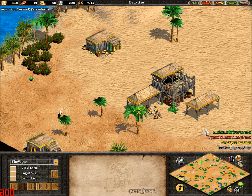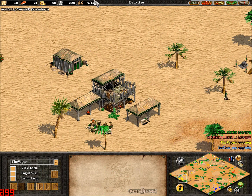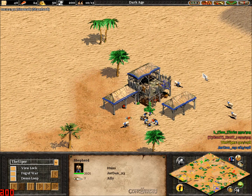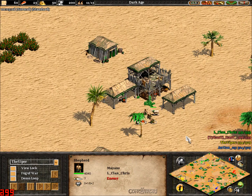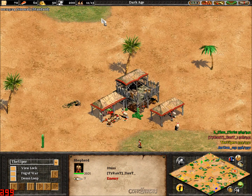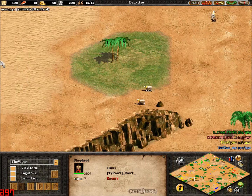Viper and Jordan are going for the win. Right now we're looking at Viper, who's playing as the Mayans, obviously one of his favourite civilisations. Jordan is playing as Huns in Blue, Viper is playing as Yellow. Their opponents: Chris is playing in Green, also as the Mayans, and Doubt on this side playing as Red, allied with Chris, playing as the Huns.